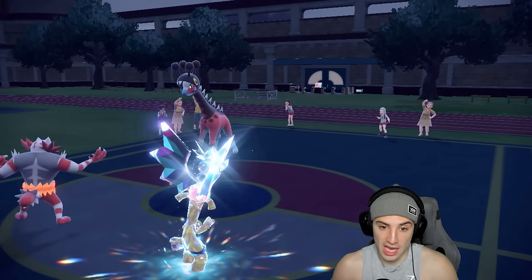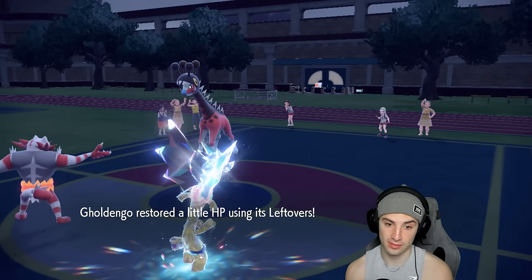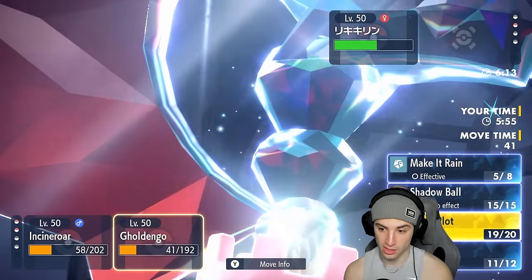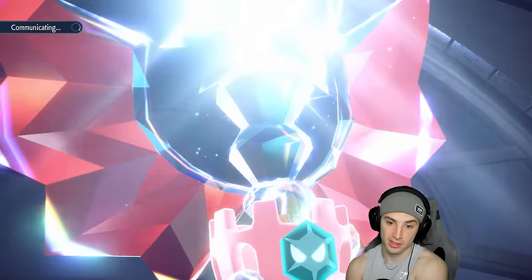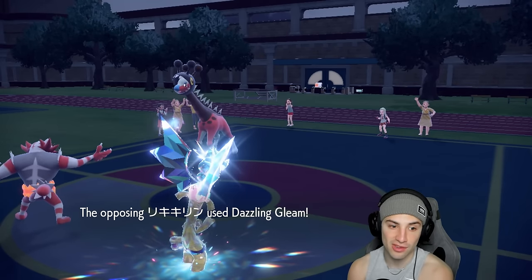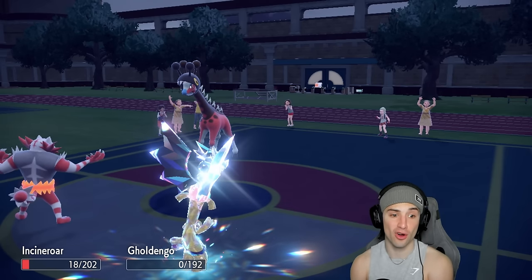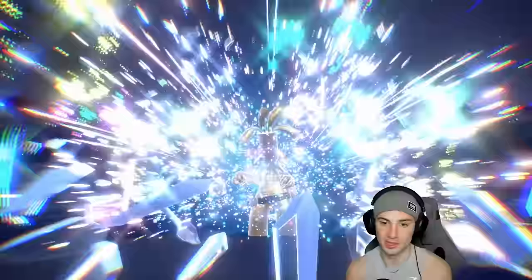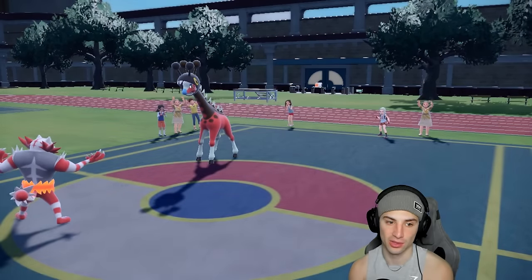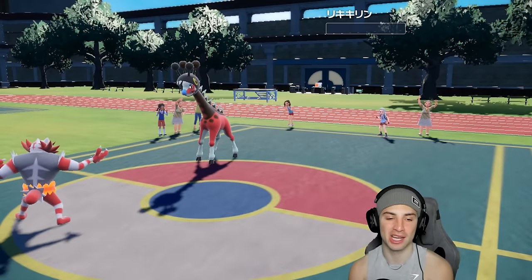What move does Frigibax have — maybe Dazzling Gleam? I go for Knock Off and Make It Rain on the last Trick Room turn. Maybe double protect would have been smarter, but let's see. Frigibax is rocking Dazzling Gleam, which Incineroar soaks — that's game. Almost got a crit but Incineroar survives. Knock Off flies through and that's game, set, match. A great second battle and we're sitting one and one.